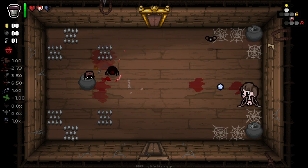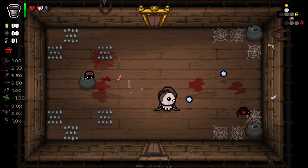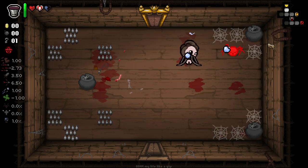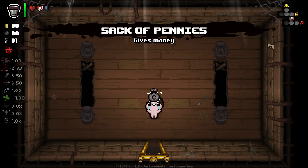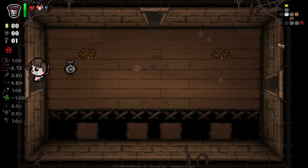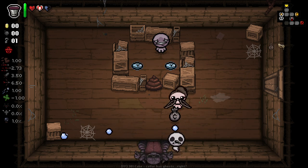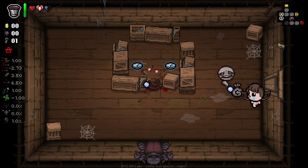Just playing the rest of the floor out as normal. Oh god, that fly's getting a little bit crazy. This spider's like stuck on top of that pot - what the hell, get off of there! You're not meant to be up there, you cheeky bastard. Also, I forgot - enemies have that chance to upgrade themselves too. Sack of pennies honestly isn't that bad this early on. I think normally sack of pennies wouldn't really be something that I'd be that interested in getting, but getting it this early on makes it significantly more useful, because we should be able to get a good amount of money for the shops later on from this.